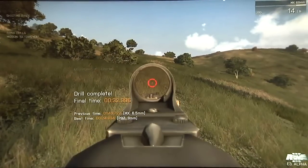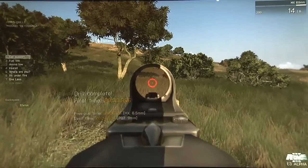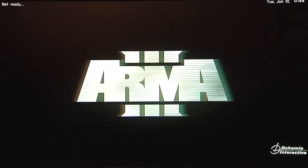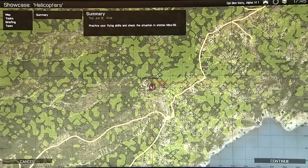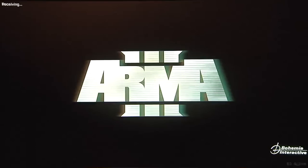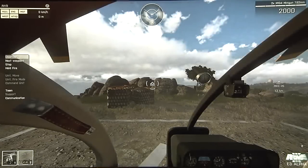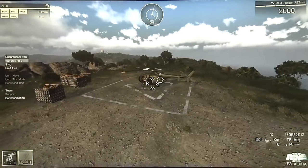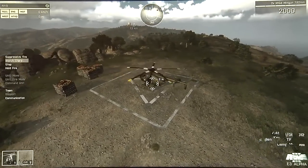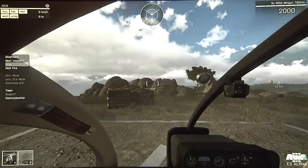Let's jump into the presentation proper now and see some of our standout new features. We'll kick things off with a view of Stratus Island. This is one of our two islands — it's a little smaller, although it's still 8 by 8 kilometers. The other island is Limnos, which you saw more of last year: 300 square kilometers of ground terrain plus the coastline. We're firing up our little bird here, just going to take it up in the air to get a sense of what the island looks like.